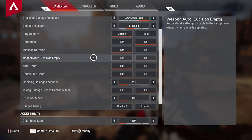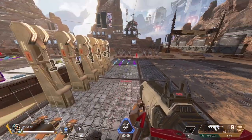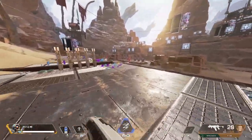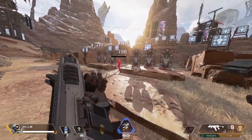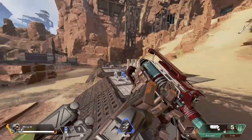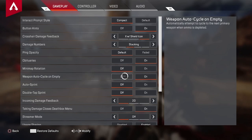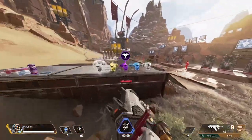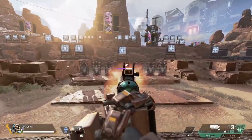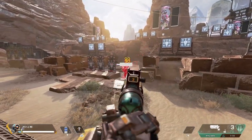Having auto swap on can save your life in a gunfight. I've seen too many people say 'oh crap, I was out of ammo and then he killed me.' If you turn Weapon Auto Cycle on Empty on, it's going to make you automatically swap to your next primary weapon when your ammo is depleted. What this means is you have to be completely out — see how my R99 has zero of zero? If I just empty my clip but still have reserve ammo, it's going to attempt to reload. This only applies when it's completely empty. Please go into your settings, go to gameplay, Weapon Auto Cycle on Empty, and turn this on — it will save your life, especially towards the end of matches when ammo is low.